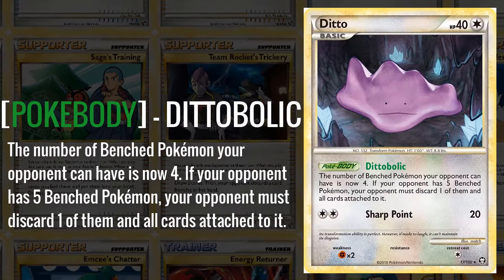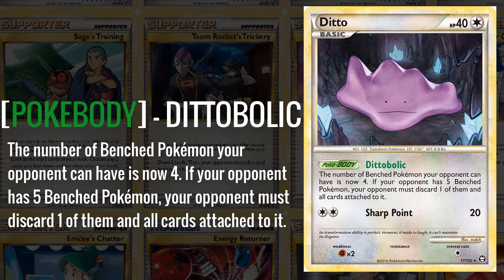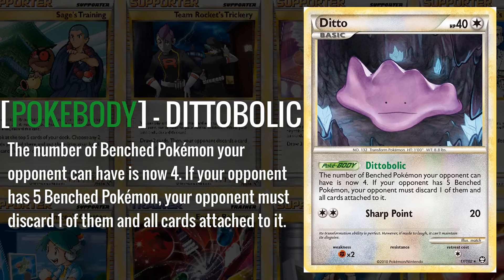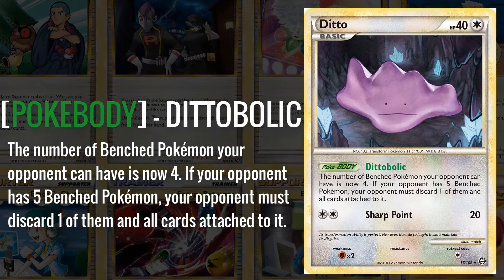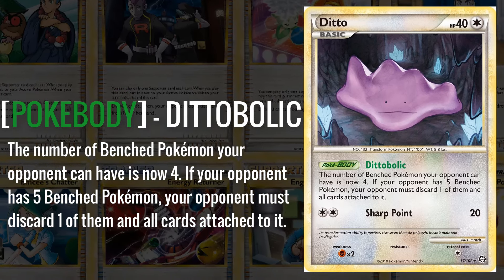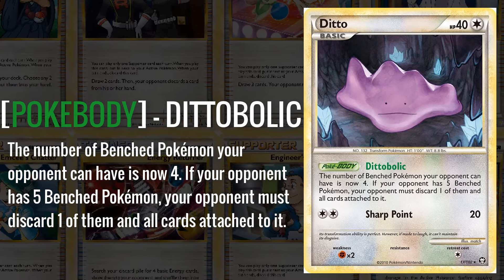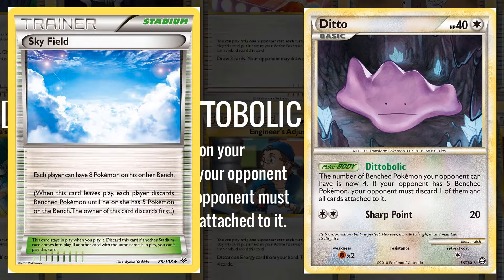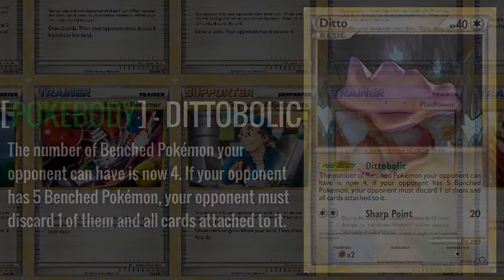The DittoBalloc Ditto is one of many Dittos, and while it's not the best Ditto in the world, it has some use because of its ability DittoBalloc, which reduces the bench size of both players down to four. Obviously it only reduces your opponent, but since you have to also play Ditto, you're essentially at four yourself. This card was not as good as the Roadblock Sudowoodo with the same ability, since it wasn't around at the same time as the Skyfield Stadium, but every once in a while a deck that wants to play Ditto would pop up and use it.